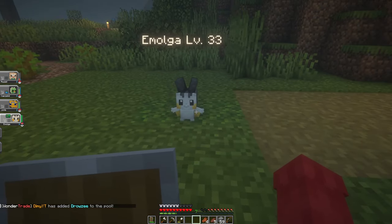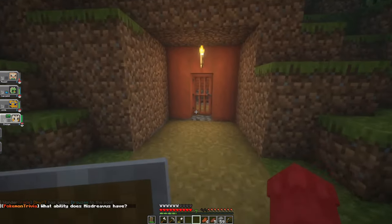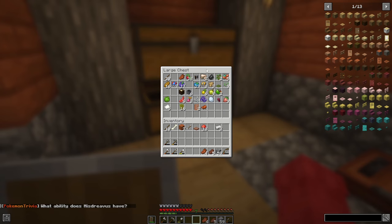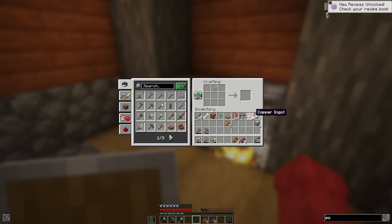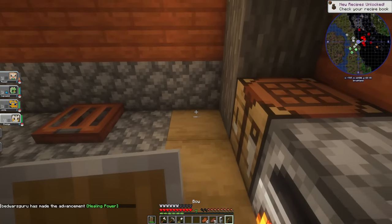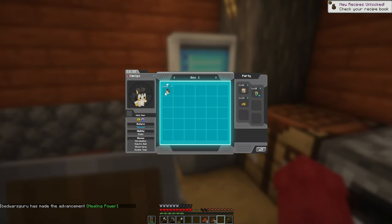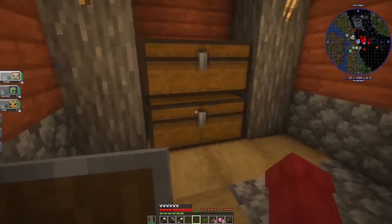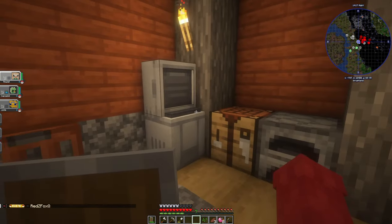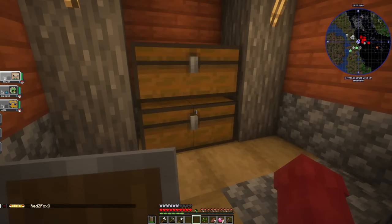Oh my god, look at this little derpy dude — I love him! Let's make a PC and make a box with all the wonder traded Pokemon we've got. This is the final ingredient to our PC so we can finally store our Pokemon in a nice little place. Yes, we have our PC! We're going to place it right here and Emolga is going to go into Box 75. I've also claimed my base so now nobody can actually grief it — we have the PC, the crafting table, the furnace and the chest.